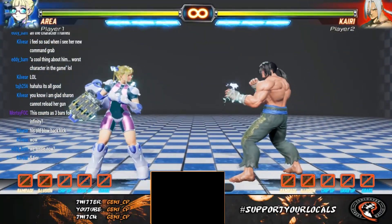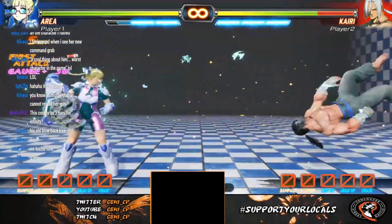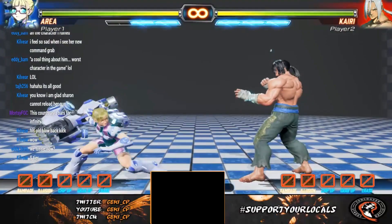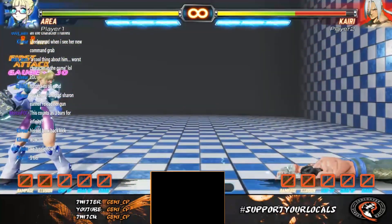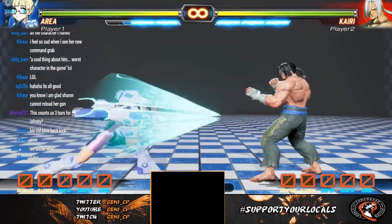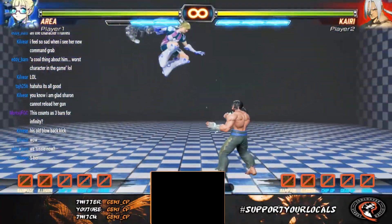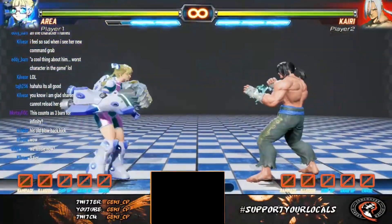Her giant drill super does a ton of damage, and you can hold it to do even more — it's very hard to set up but does a lot of chip. In a chip-out situation this is very good. If you can get a hard knockdown, you can also do it in the air, though you can't charge it in the air.